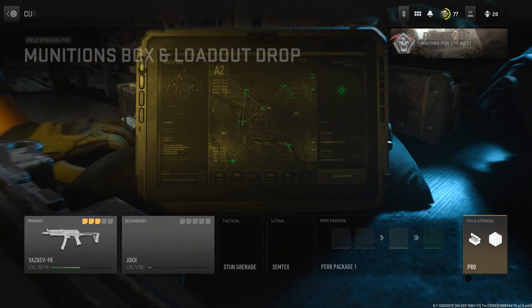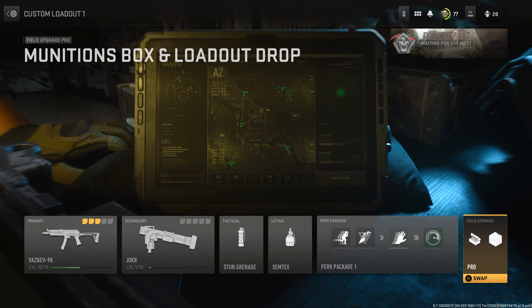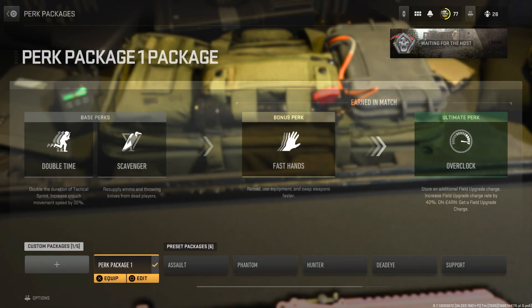Coming to field upgrades, you guys want to make sure you have the Munitions Box and the Loadout Drop — this will make the glitch a lot better and you will be able to supply more ammo. Fast Hands is to reload faster, and Scavenger is to pick up more ammo.